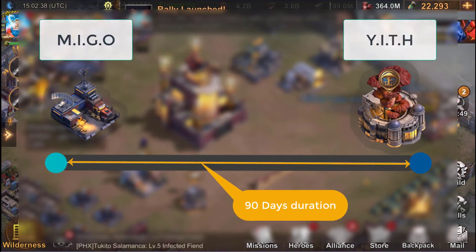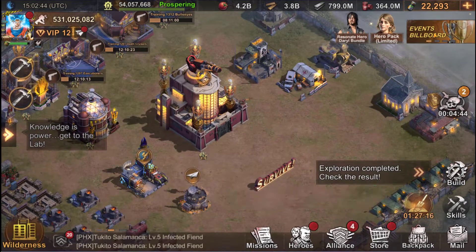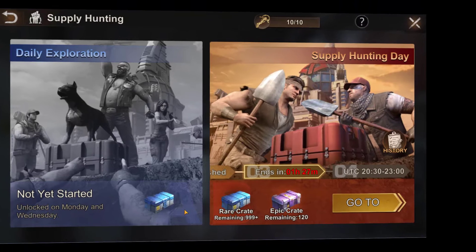Remember that Migo is here for 90 days, and then comes the Yith event which will also last 90 days. The first thing to know is that you can't dig at any time of the day — there are time slots for digging.